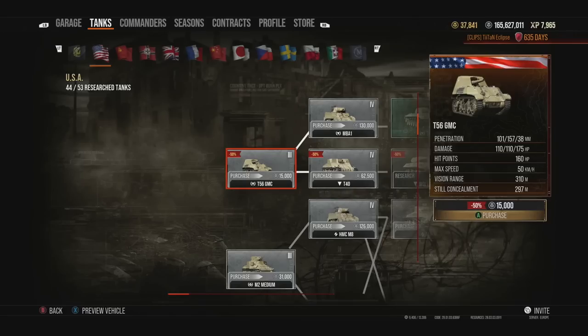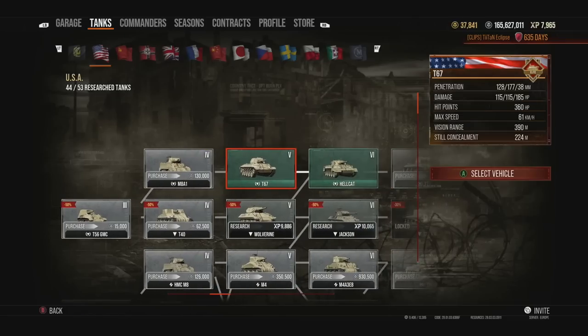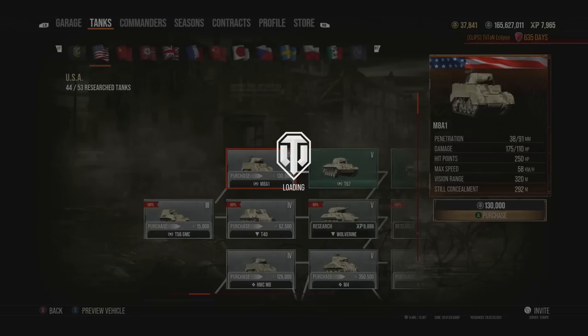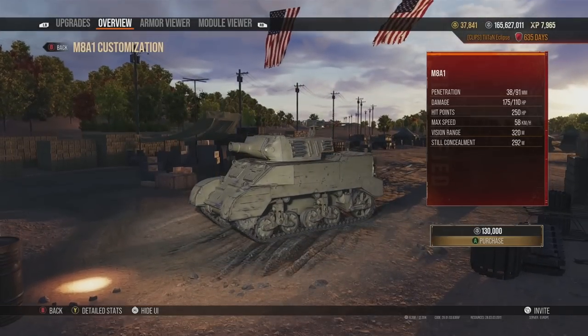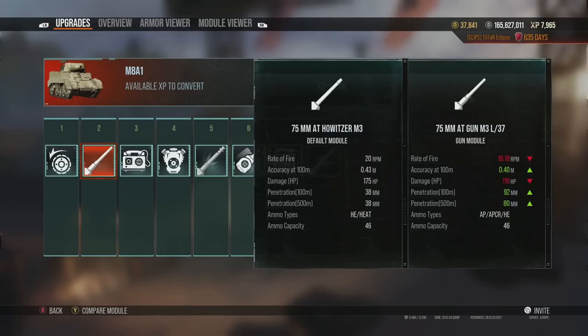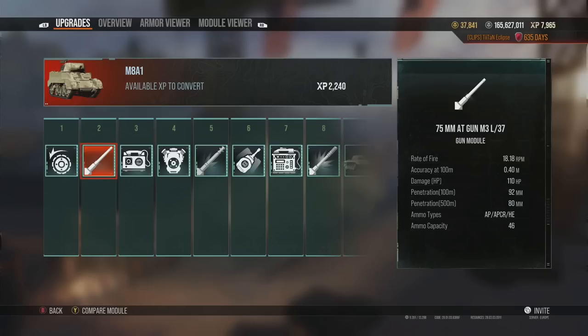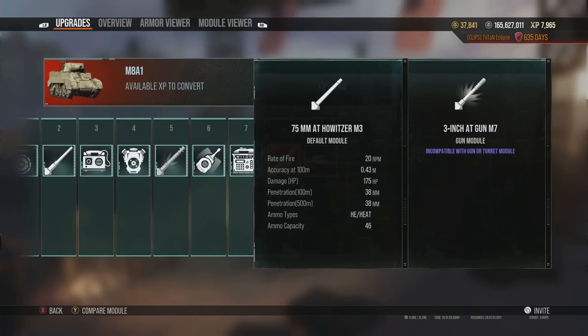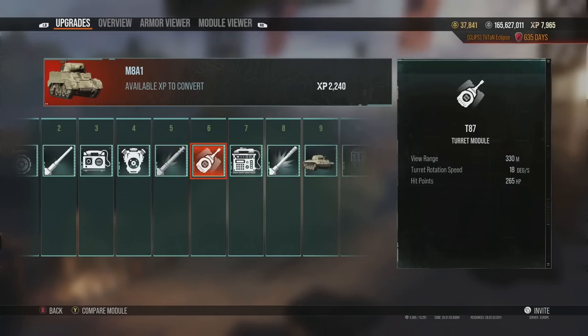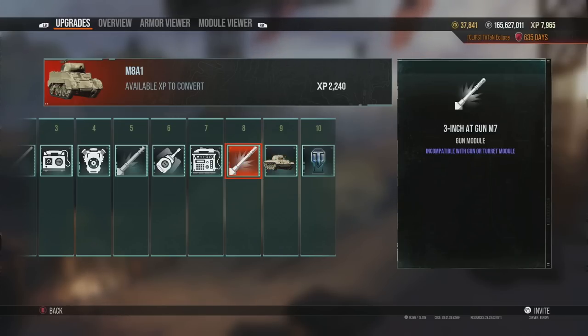You start off with the tier 3 T56 GMC — it's the tank destroyer version, pretty rubbish to be honest. You're not really going to be able to do much and it doesn't have very much gun depression. Then you get to the M8A1, which is kind of a light tank TD that has a derp gun. You can use a different gun — a 75mm that is less derpy but does a lot less damage — and there are smaller fast-firing guns too. The tank can be fun, but you need to fire premium ammunition if you want to use it fully, especially in tier 6 games.